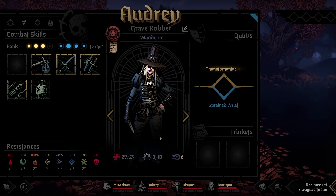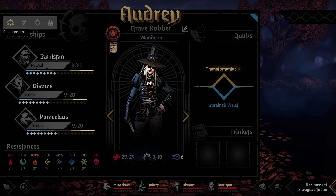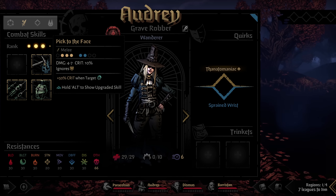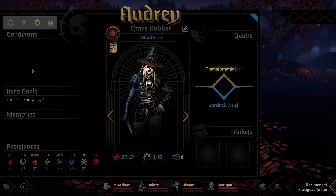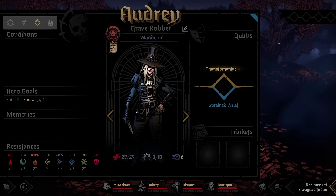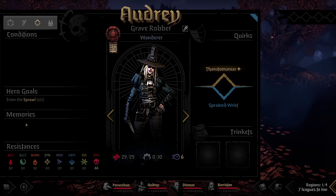Speaking of characters, let's take a quick look at the character screen. At the top there's a navigation menu showing the different screens: the relationship screen, your combat skills where you can toggle and change them. Next we have conditions — basically anything affecting your hero, like food from the inn that gave you dodge chance. Then hero goals, such as 'Audrey needs to enter the sprawl to receive a candle reward.' And any memories you're carrying would be listed at the bottom.